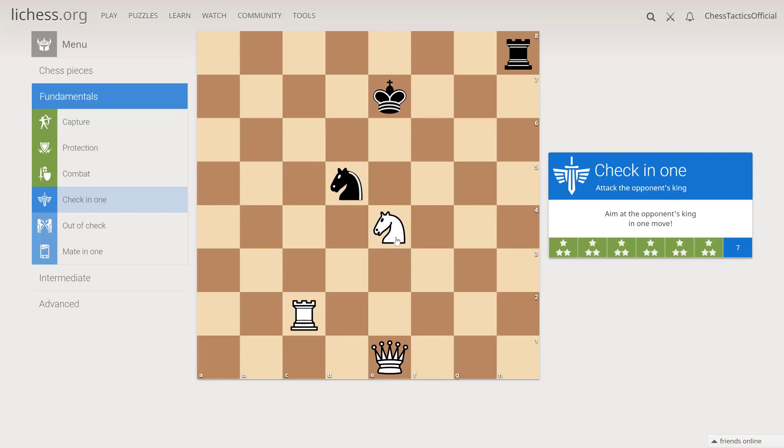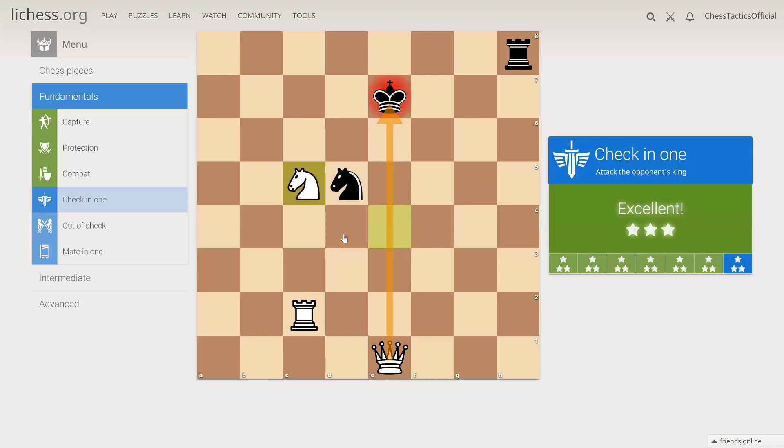This is a discovered check. We can move the knight away and the queen will be attacking directly the king. So knight c5, for example.